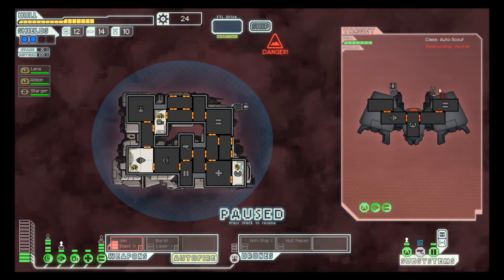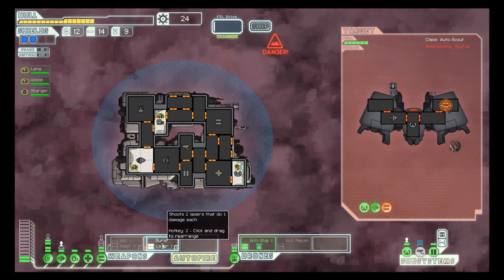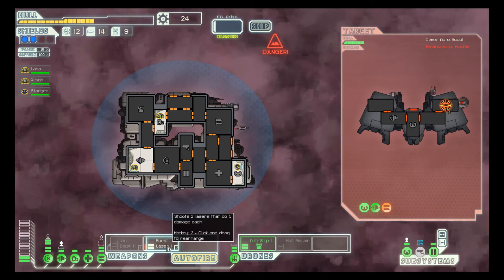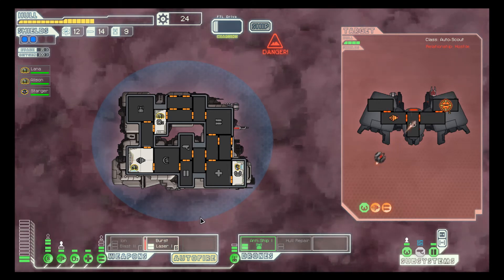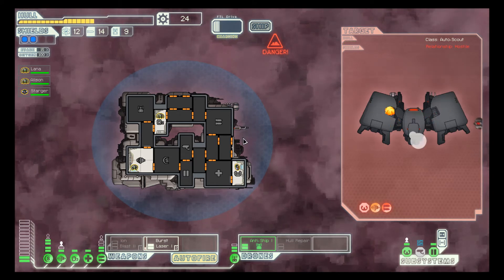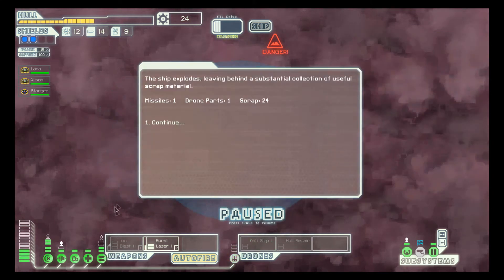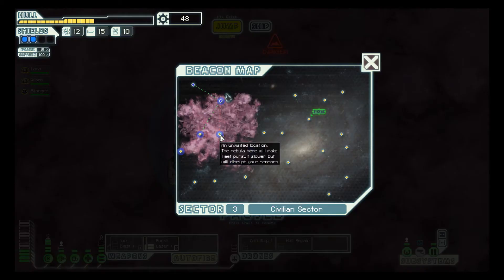Alright, pause the game. Enable our... well, not our ion blast, because it's of no use to us right now. Put our burst lasers on their weapon systems. And what's the charging time? Like 14 seconds charging time? That's a lot. I mean, bam bam bam, and the ship is gone. It's a mark 1 too, so it's not that great.